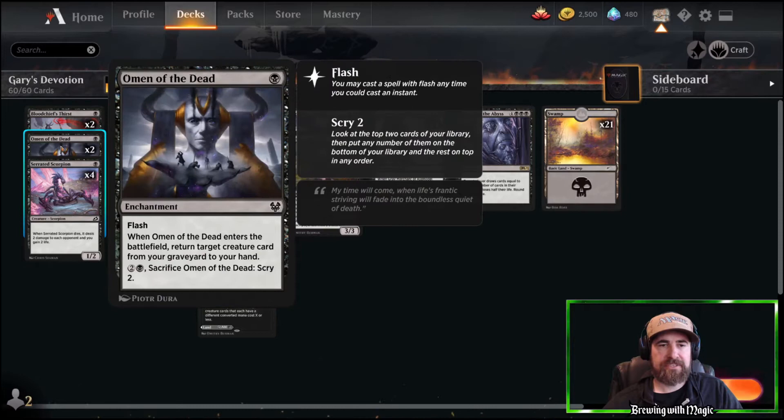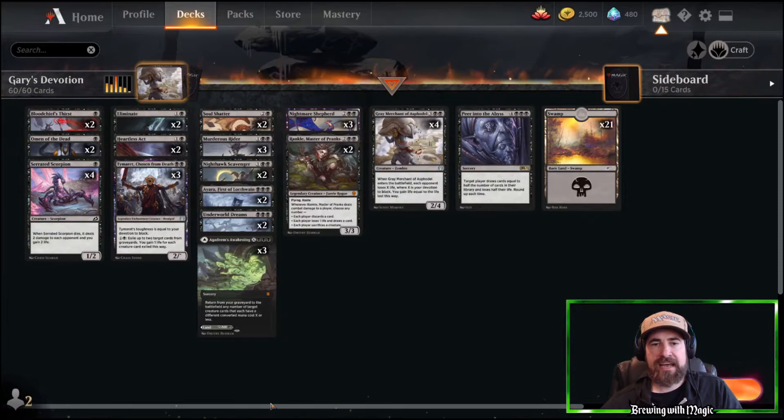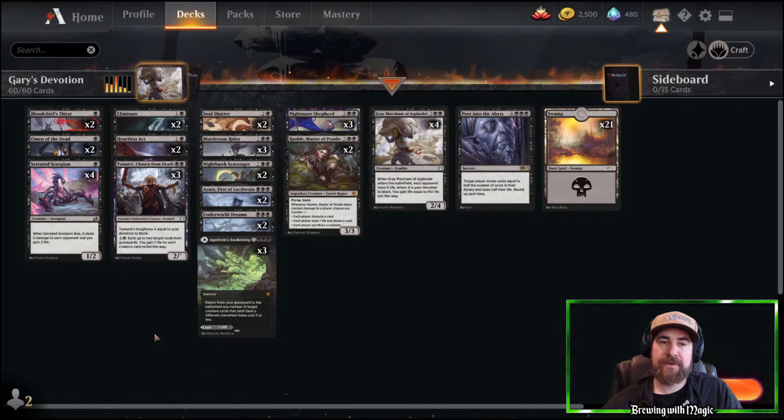We have two copies of Blood Chief's Thirst, two copies of Omen of the Dead — it's one black with flash, and when it enters the battlefield you return a target creature card from your graveyard to your hand. We'll use that with Grey Merchant, Nightmare Shepherd, or Rankle. You get a lot of value when they kill Grey Merchant or Nightmare Shepherd by bringing it back and playing it again.